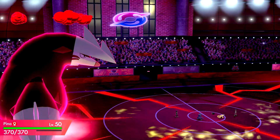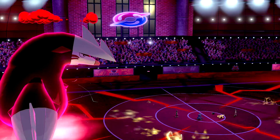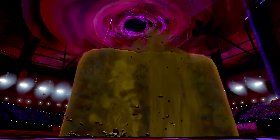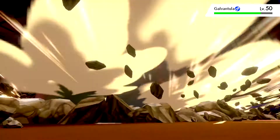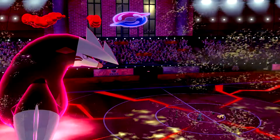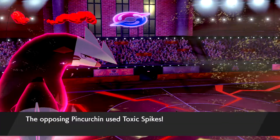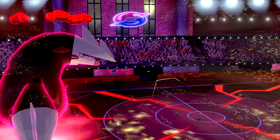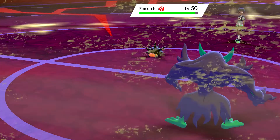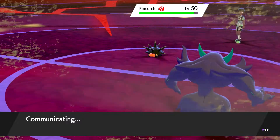Sticky Web and entry hazards aren't normally too good in doubles because there's not as much switching as in singles. We get a Light Screen up. He goes for Energy Ball which does absolutely nothing. We get off a Rockfall — if he's sashed the sandstorm would knock him out, but he's actually not sashed. Excadrill is really hard to deal with for a mono electric team, that's for sure.